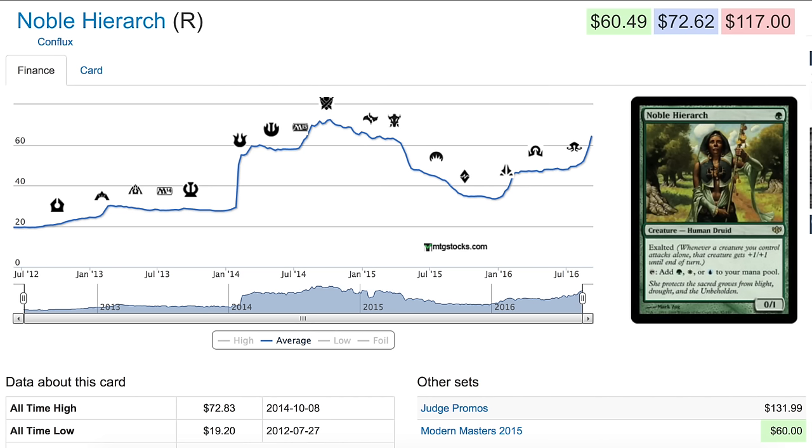It was played in Infect most notably — it's always been the go-to card in Infect. Then it spiked, I think due to Pod or Kiki-Cord, some type of combo deck, which spiked its price initially. Then it went all the way down during Origins and Dragons because it was reprinted in Modern Masters. So it goes down with a reprint, and now it's going back up again.